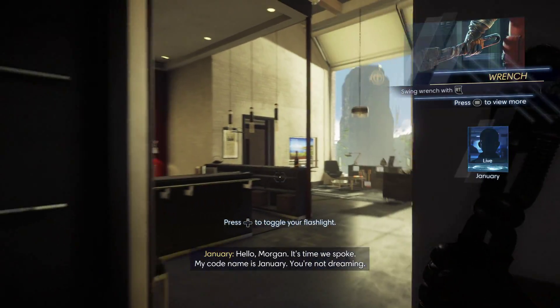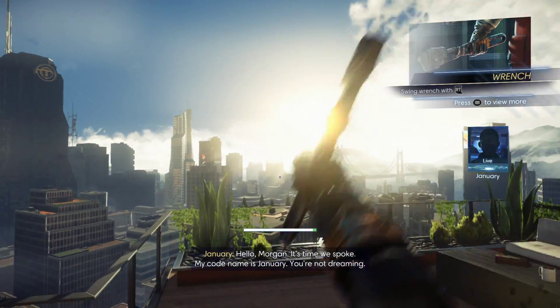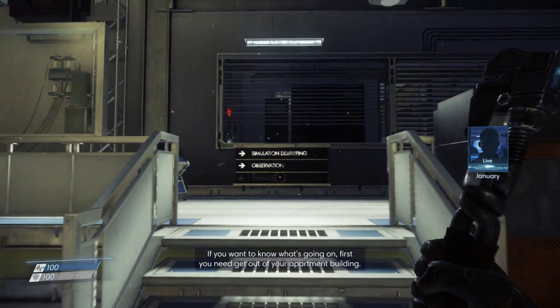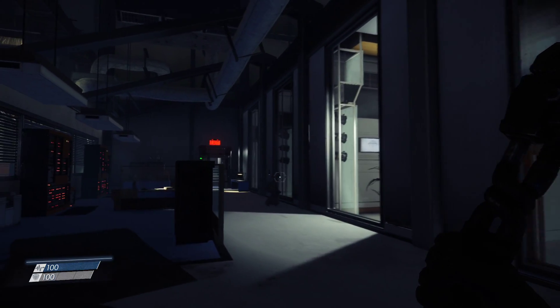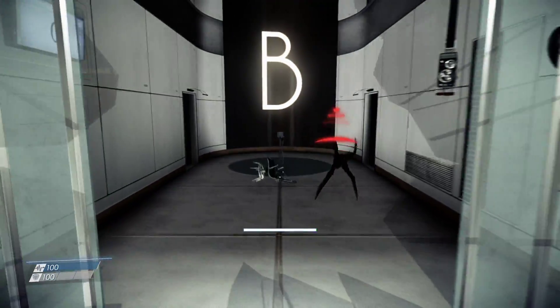Hey guys, Dave here, and this is Prey running on PC at 1080p 60fps fully maxed out — the ultimate way to play the game. Prey appears to be designed with ultra-high frame rates in mind, with the mimic enemies darting around the screen quickly, requiring precise controls and fast reflexes, something that only the PC version can deliver.